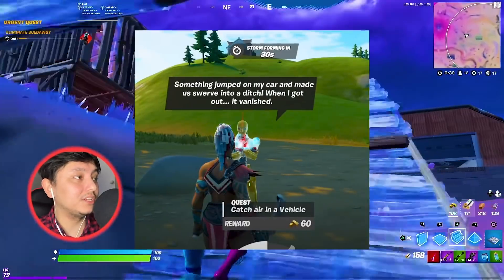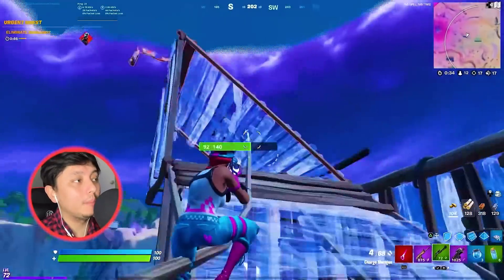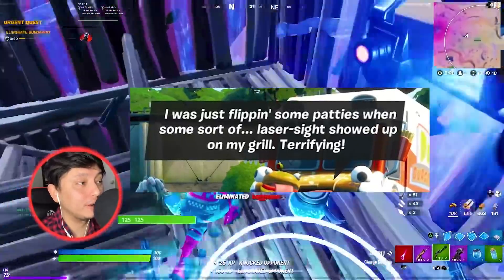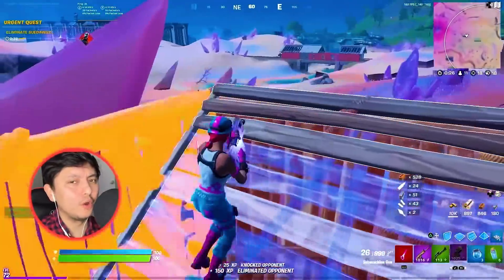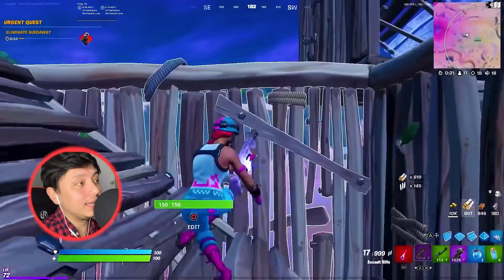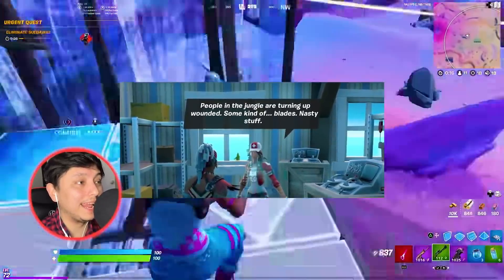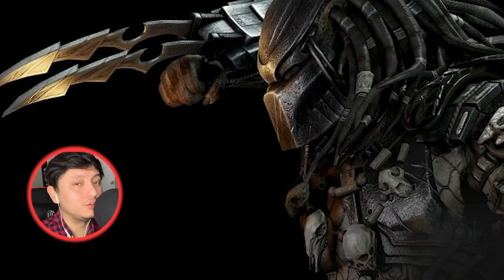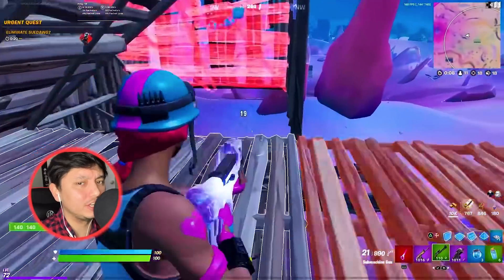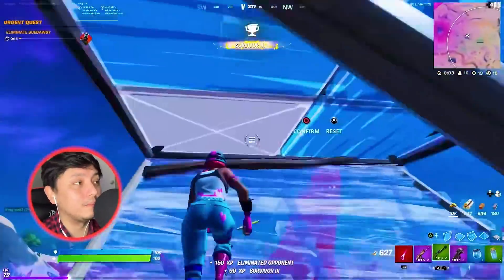One NPC says something jumped on their car and swerved into a ditch and then vanished. A Dirtbag Burger guy says a laser sight showed up on his grill — terrifying, because Predator has a laser on his shoulder he uses to aim. Another NPC says people in the jungle are turning up wounded from some kind of blades, referring to the Predator's blade. This might hint at what the next mythic weapon is going to be. A creepy Predator sound can also be heard in the jungle.